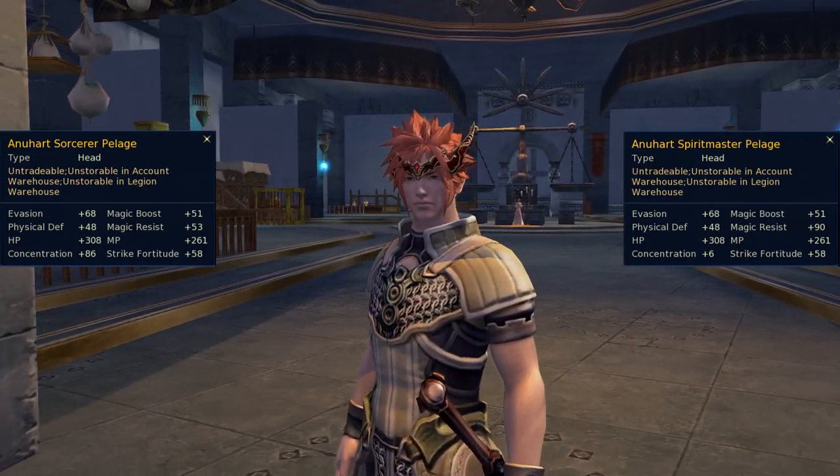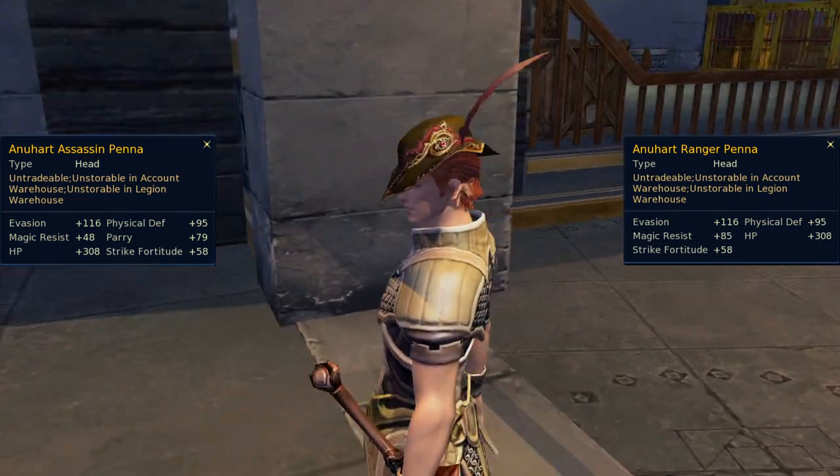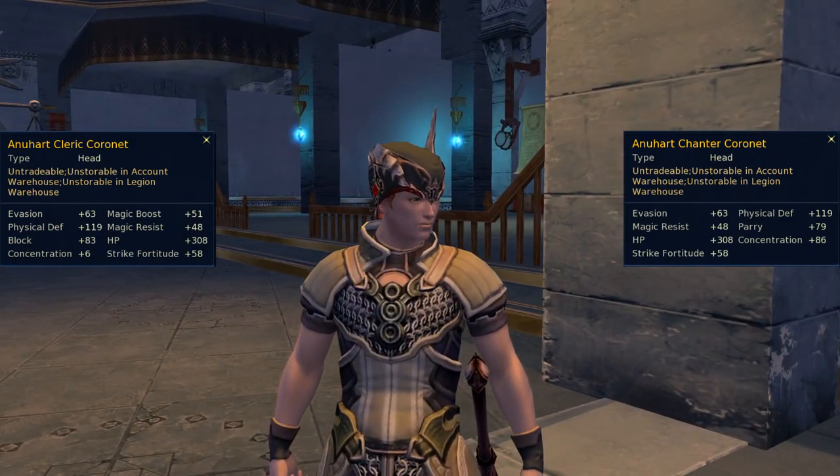You won't have this luck with Anuhart Hats. You will need to finish your Drana and Draggle repeatable quests 20 times before getting the final one, where you need to kill trees. Once done, you will be able to choose one of these hats.